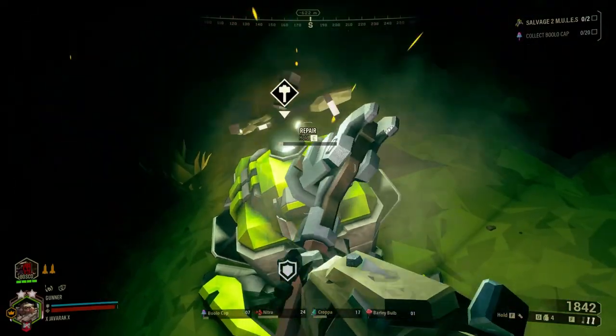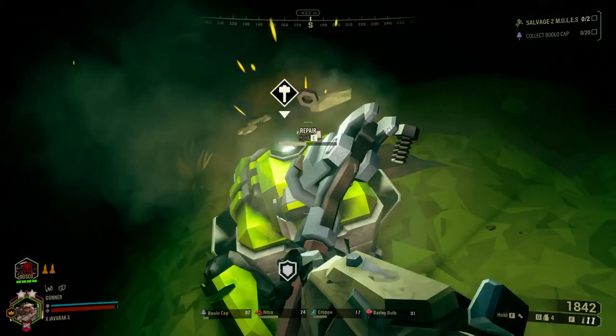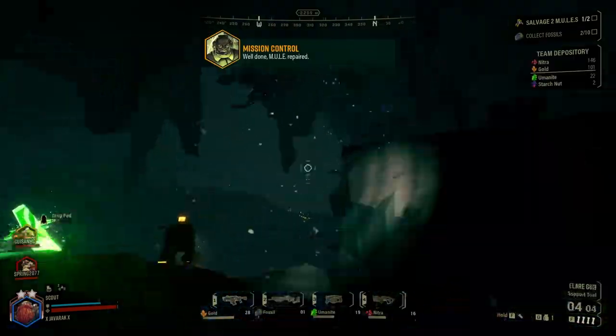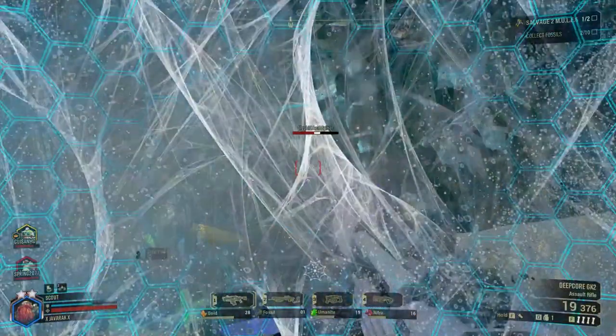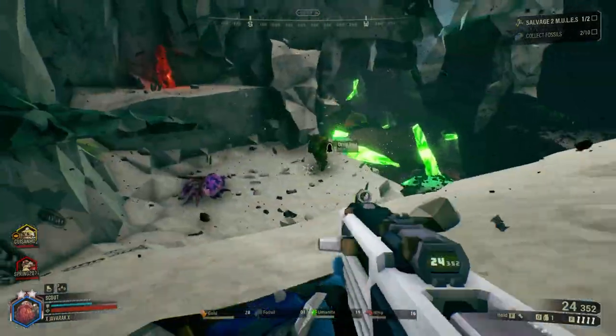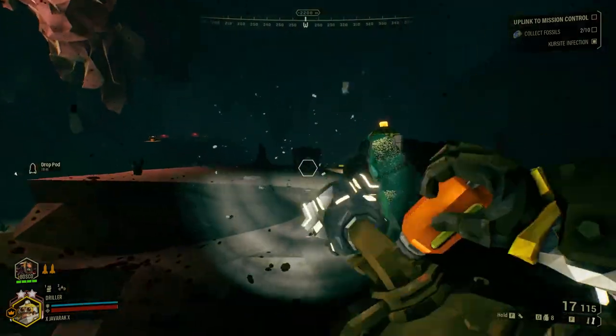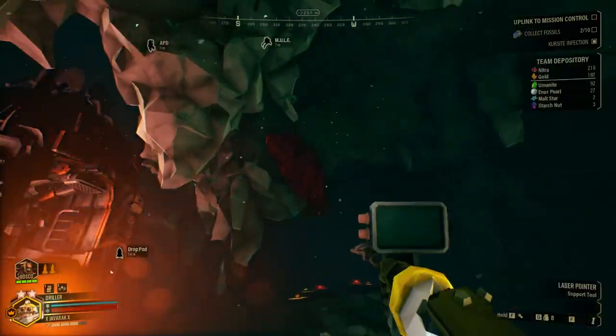Once all three legs have been attached, the mini mule must be repaired. Interestingly enough, repairing a mule will reward the team with gold and nitra. After all the mini mules have been repaired, a button will appear on the back of the main mule Molly. Once pressed, the mini mules and Molly will dock at the broken drop pod, allowing for the next step of the mission to begin.